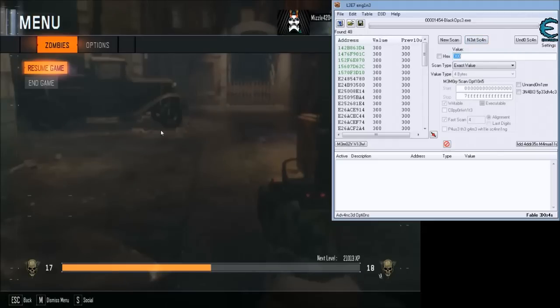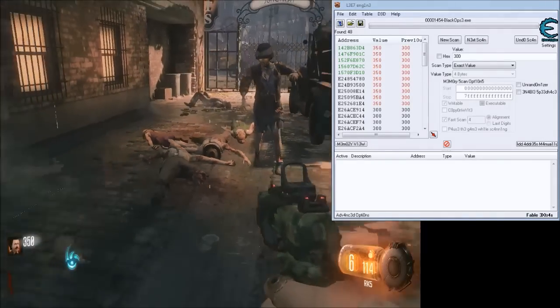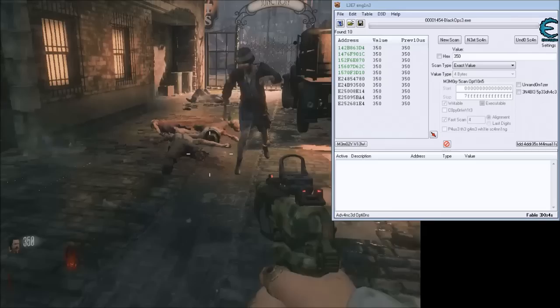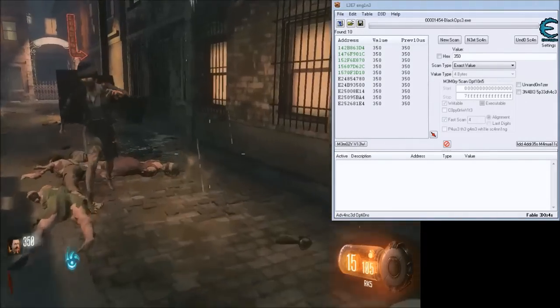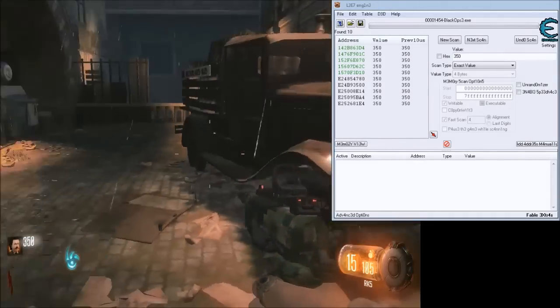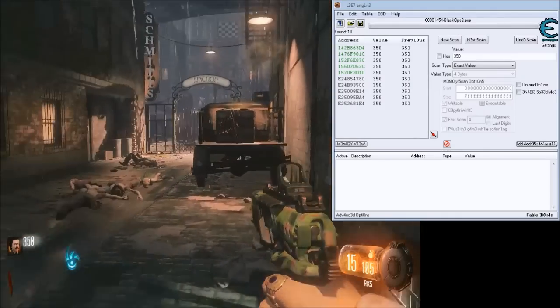We got it down to 48. Get closer. Now I got 350, do a scan for 350. Now we're down to 10 addresses. There's a point address that tells you your overall points gathered, and then there's also ones that define your current points. So what we're going to do to test that is we've got to buy something.